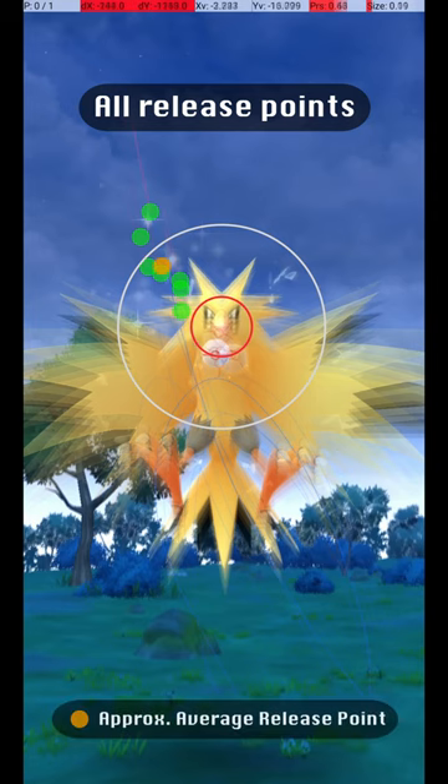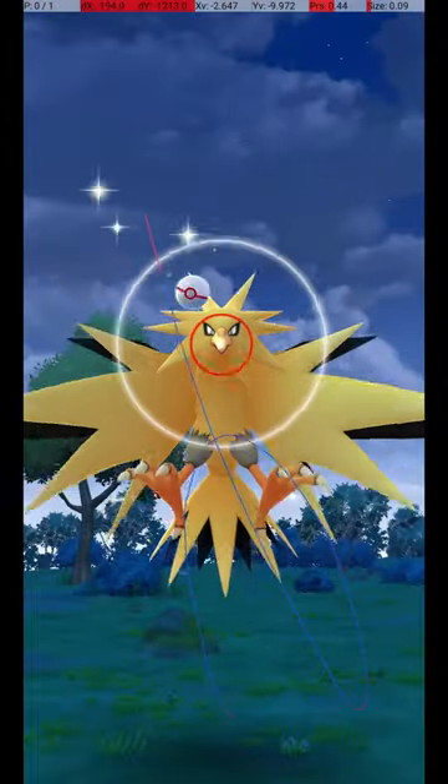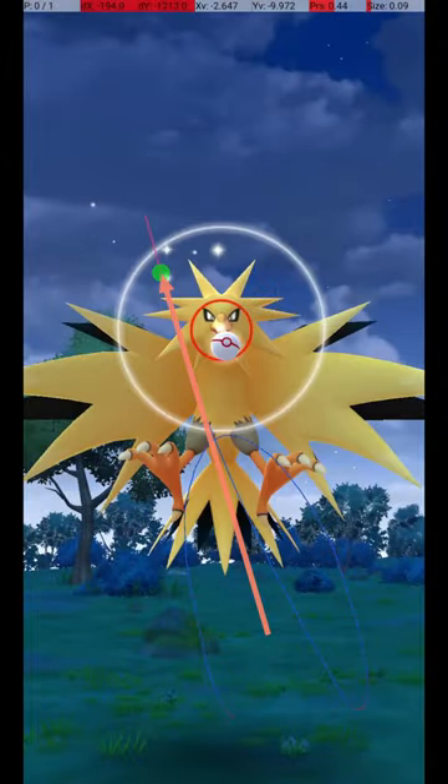To help understand the full range of possible excellent throws, here are all my successful release points, along with an average release point that should be targeted. My approach is to throw from the lower right corner to a point just to the upper left of the Pokémon's head, just inside the gray circle.